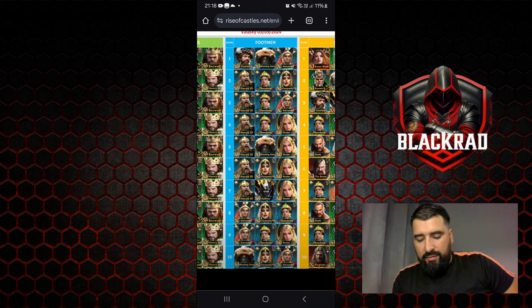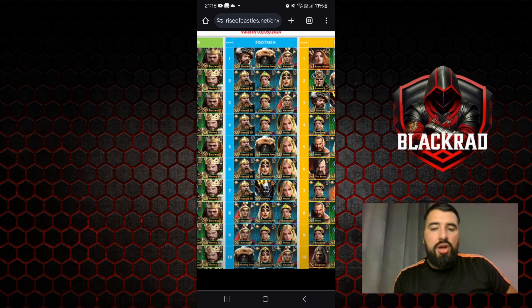The top 10 has Bleeding Steed, Cleopatra, Alexander — not a great legion, so I'm not going to waste time with those. Top nine: Alexander, Teodora, and Healer — also not working that great, not interesting. Top eight: Alexander, Cleopatra, and Teodora — same, not really an important legion.